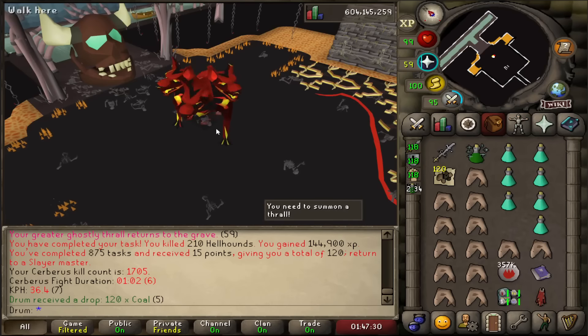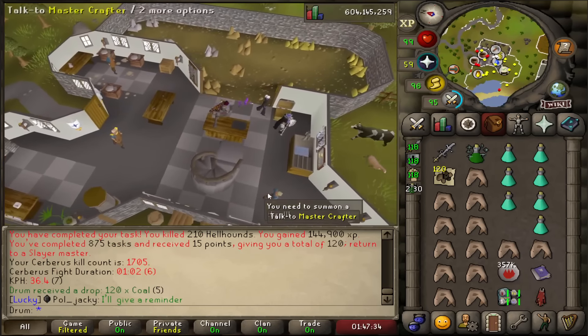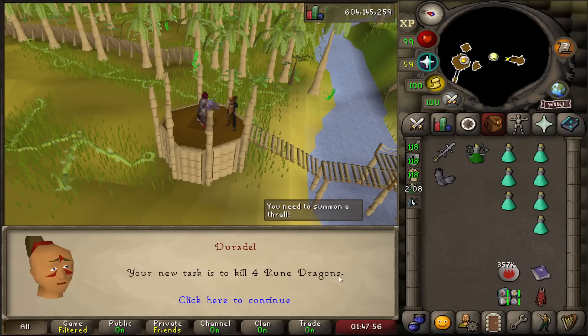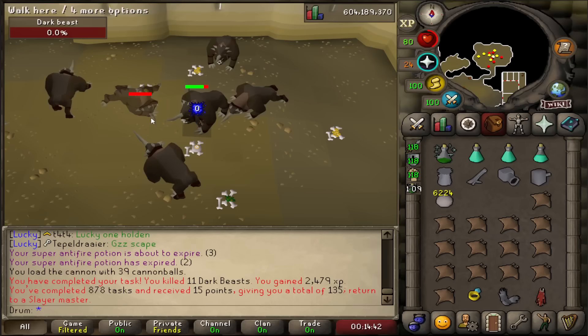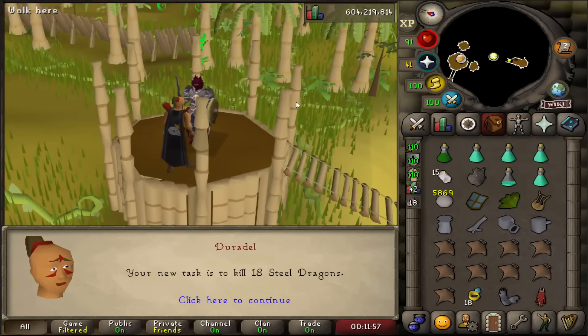Hopefully when we go back to Duradel we can get a new task, maybe back-to-back Cerb. Exactly four Rune Dragons — completed. Steel Dragons — Duradel, you need to calm down with the dragon tasks. A Beast task — completed. Trolls — what the hell? All right, trolls are done.